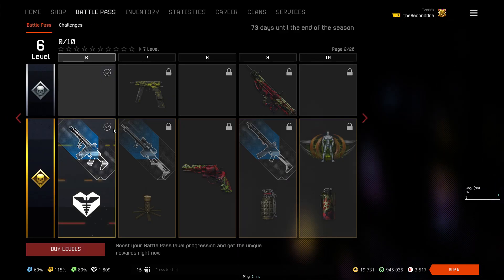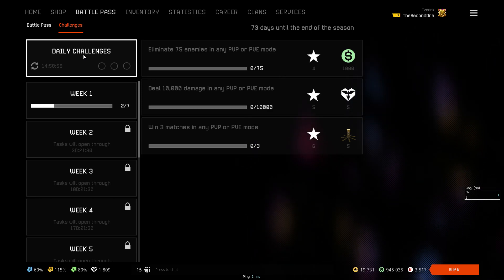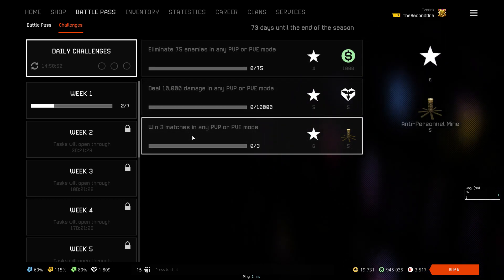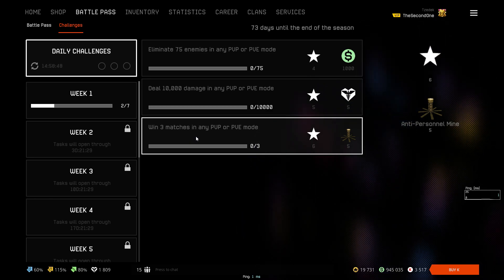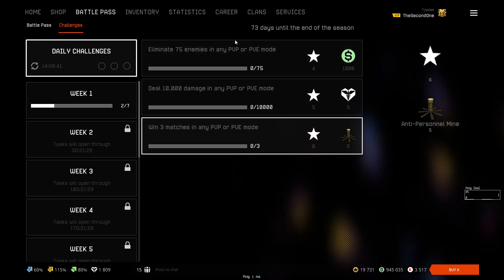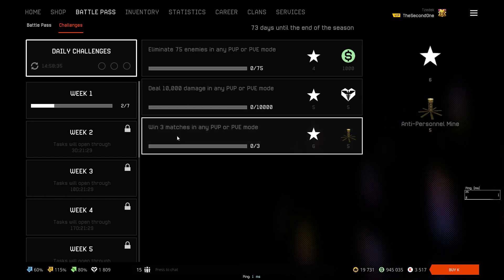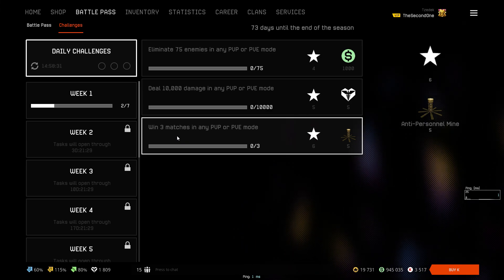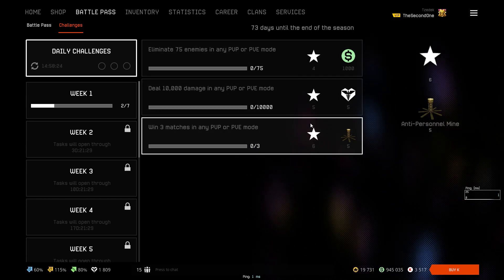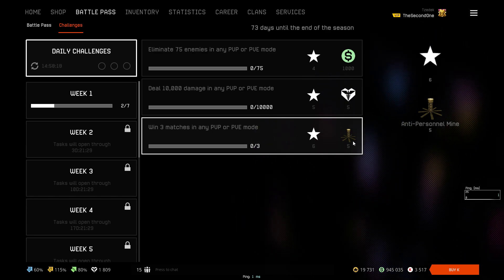You can earn additional rewards by completing daily tasks. They are much more simple to complete now — there are 3 tasks and they are the same every single day, refreshing so you can do them again. Whether you're a PvP or PvE player, you can complete the daily challenges: eliminate 75 enemies, deal 10,000 damage, and win 3 matches in PvP or PvE. For each daily task you get 4, 5, and 6 stars for your battle pass level. Every day you also get 1000 Warface Dollars, 5 resurrection coins, and 5 anti-personal mines.